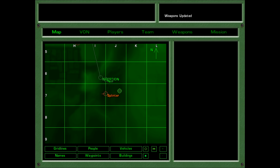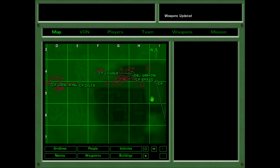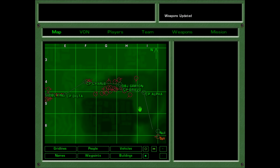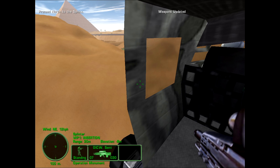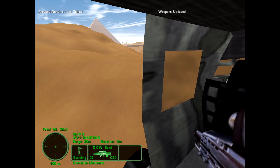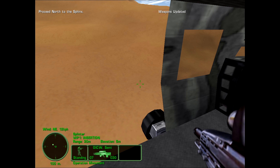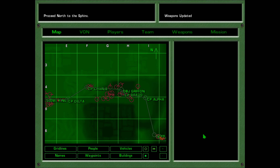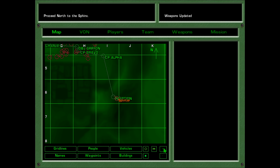All right, so we got an extraction... Roger. Intel confirms the hostages are in the center pyramid. Sweep objective Griffin, then proceed to secure the hostages. Roger that! Looks like it'll be a little while, but not a huge while, before we actually get there.